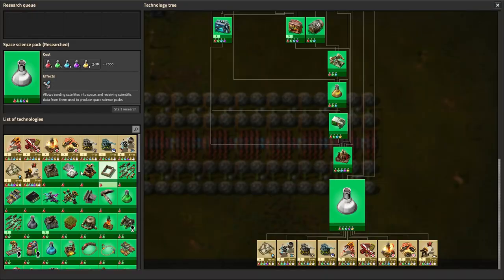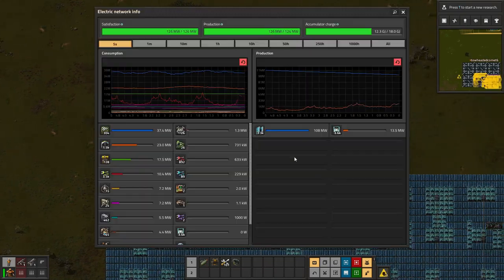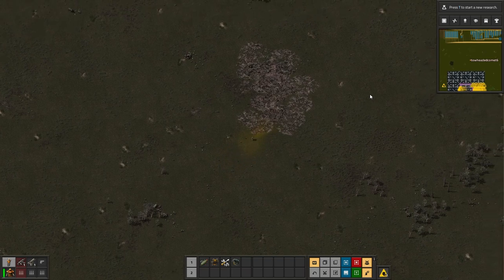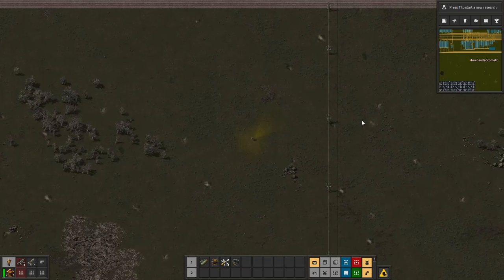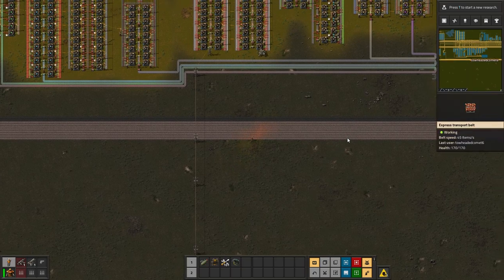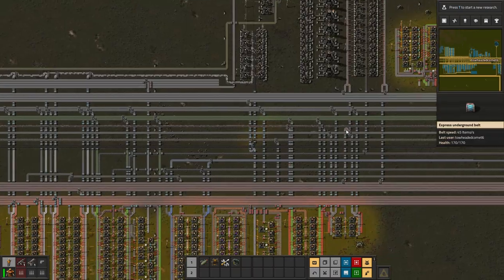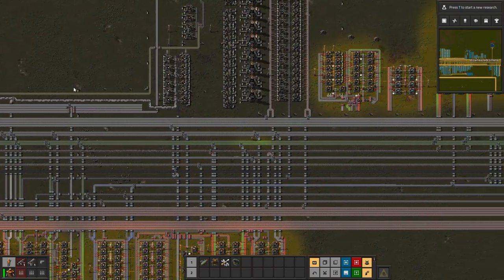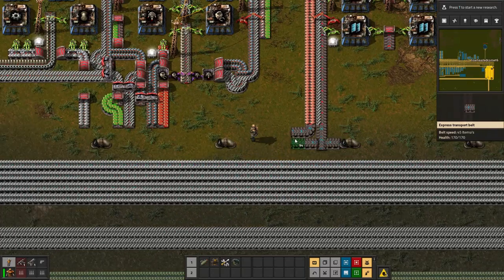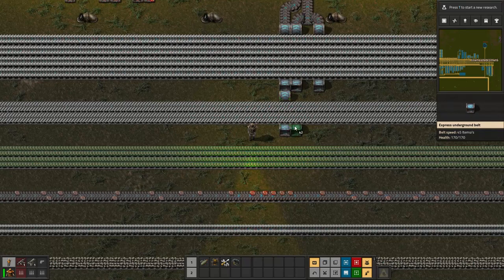Because there are so many pipes involved with nuclear power, there are a lot of active entities the game has to update. It looks like I have enough to power the base during the day, and if it's ratioed correctly I shouldn't need to put in any more accumulators — but I'll throw in one more array just to be safe because the base is kind of idle right now. None of the labs are working because I need space science to do anything else. This should be good enough for now. I've also upgraded to blue belts.